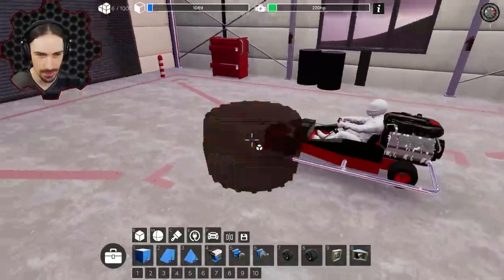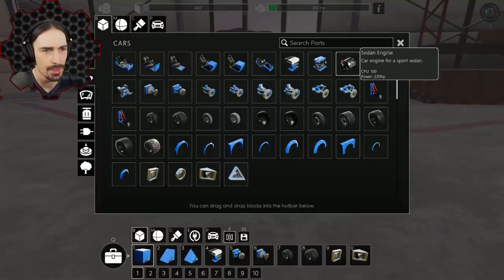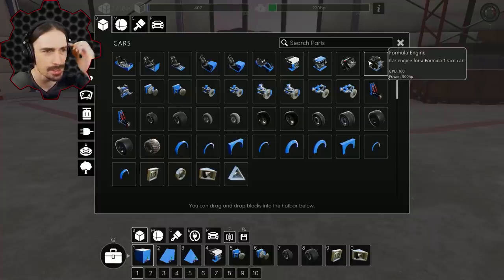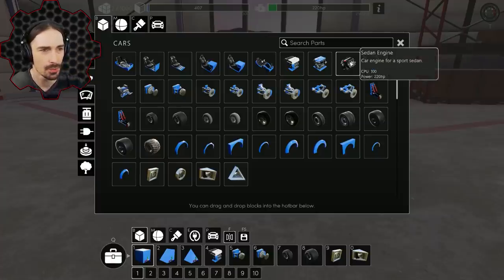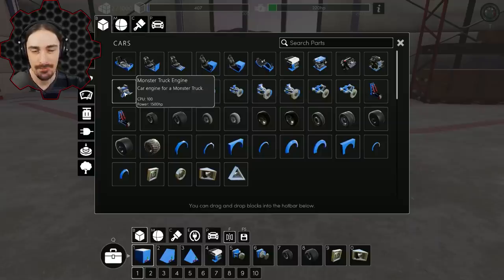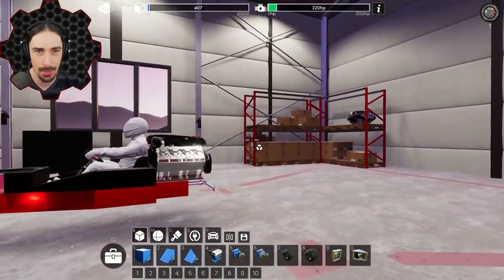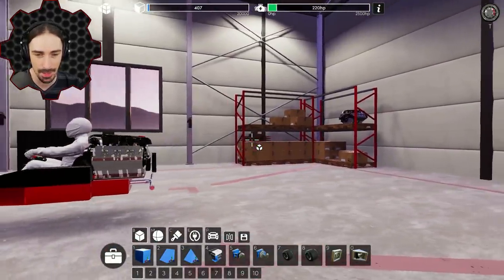I think I might actually be able to fit these wheels next to each other if I just make room. There are other engines too — I have a sedan engine but there's a formula engine at 900 horsepower, as opposed to the 220 horsepower sedan, and then a monster truck engine at 1500 horsepower. I want to put that on the go-kart.